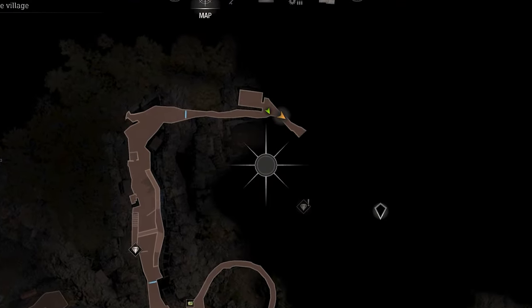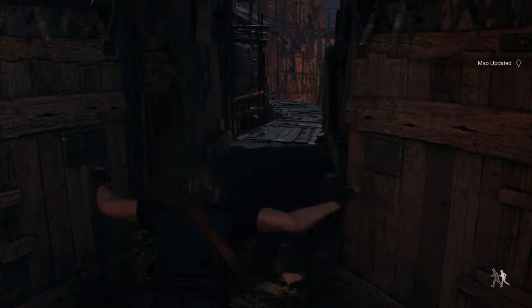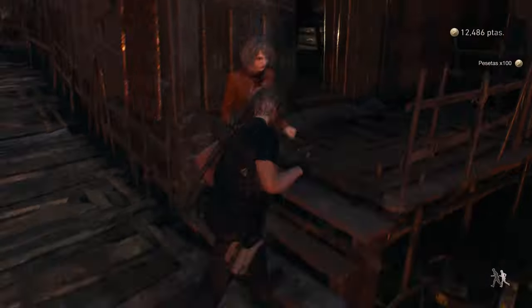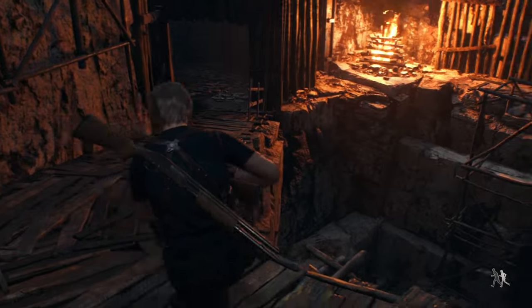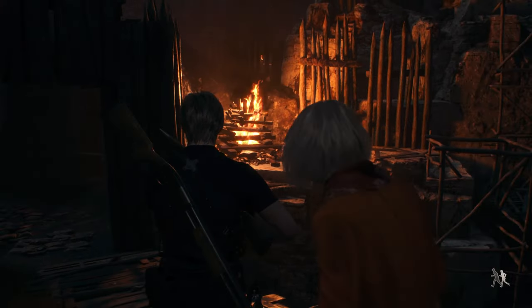Chapter 6's doll is located around this part of the map. Once you head through a gate, you'll find an area that looks like this, and there will be a shack on the left that will have a sneaky villager and a chest containing the Chalice of Atonement inside. Outside of this shack, over to the right is a big old bonfire, and our doll is right next to that.